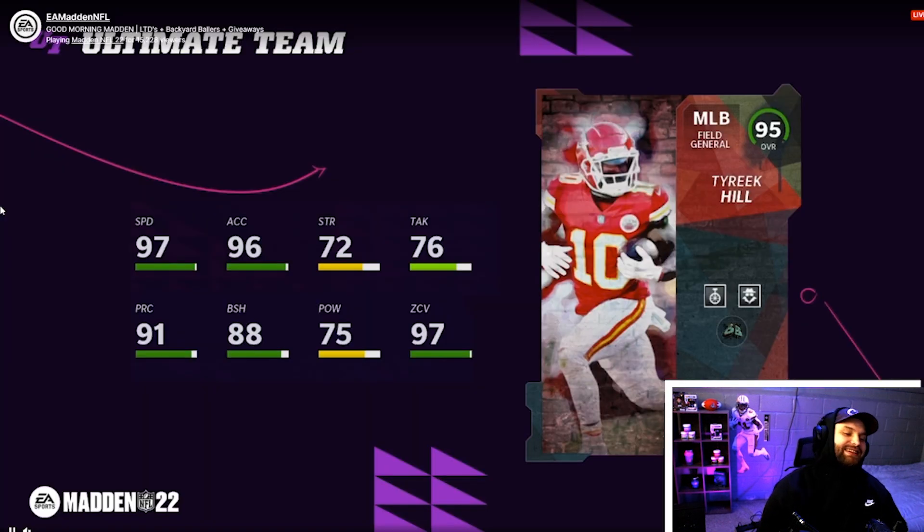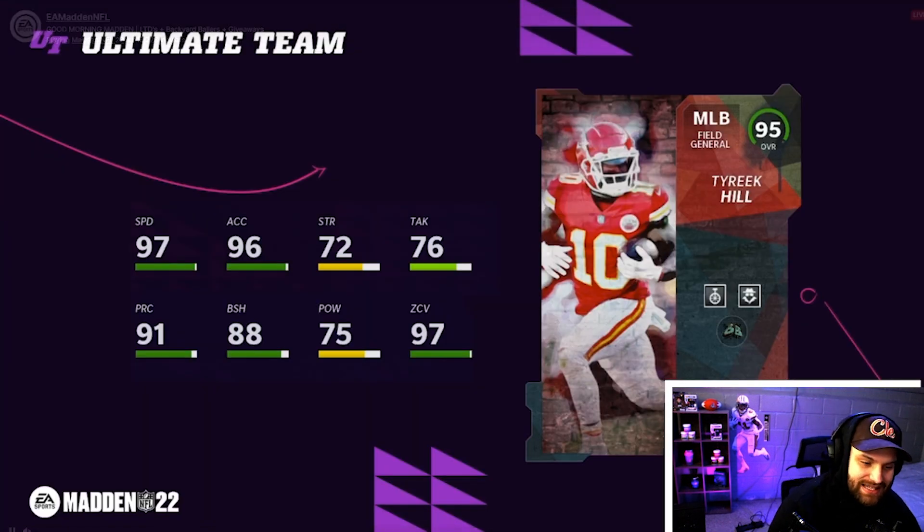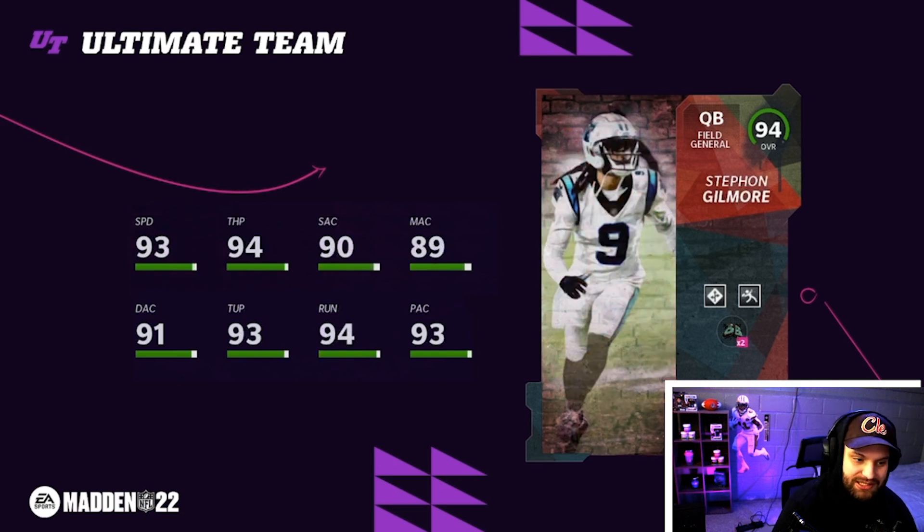What did they just release? Tyreek Hill as a middle linebacker! 97 speed, Acrobat and Lurker built in. This card - okay - if that AP is somehow 2 AP, or maybe even if it's 3, this is arguably one of the best users in the game. He's obviously shorter but it'll be a fun card.